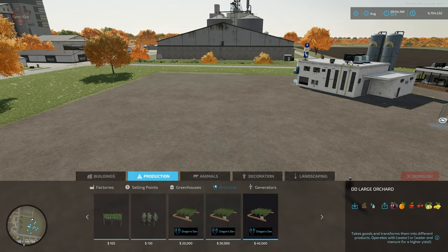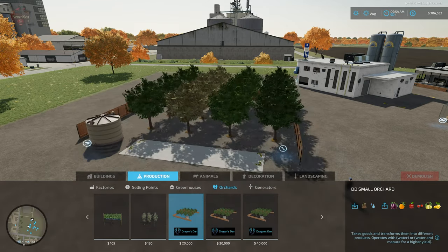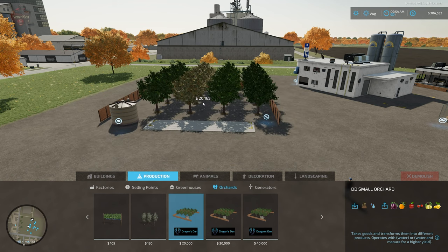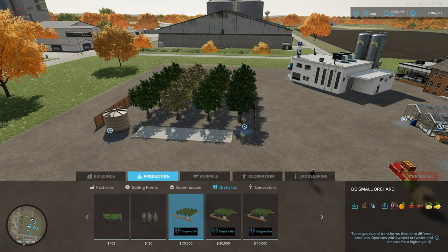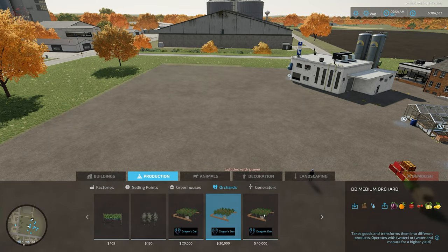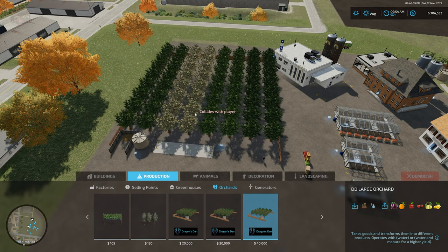Moving into orchards — unlike base game where you draw orchards out, these are pre-placed, pre-planned orchards. They accept manure and water and will produce plums, oranges, apples, cherries, lemons, and pears. We have a small orchard for $20,000, a medium orchard for $30,000, and a large orchard for $40,000.